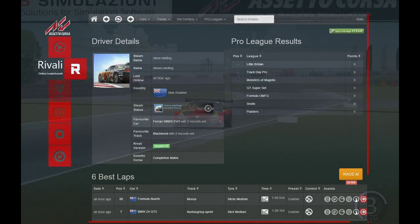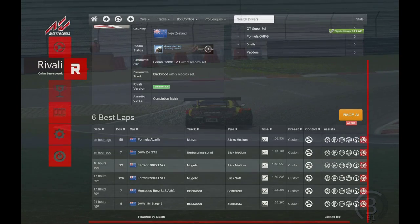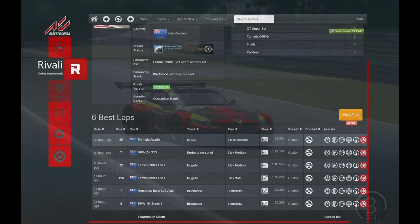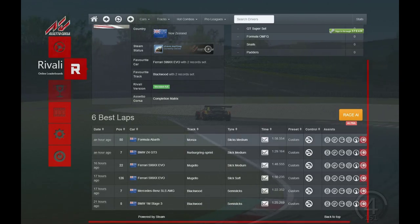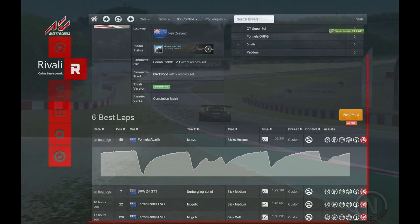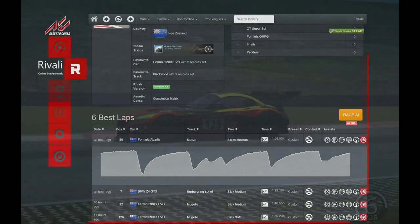But when we click on Steve-O here, you can see these are the current fastest laps he's done — what cars he's done them in, tracks, tyres. And we can even open up a little performance chart or whatever you call it here, which is pretty cool as well.